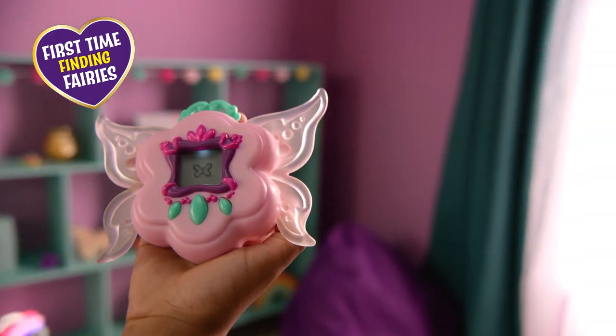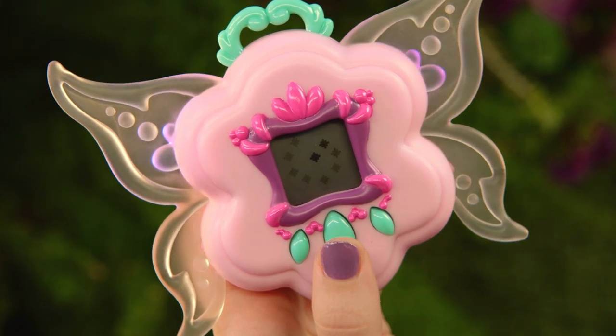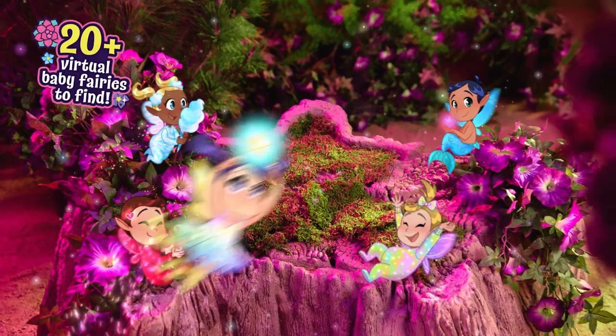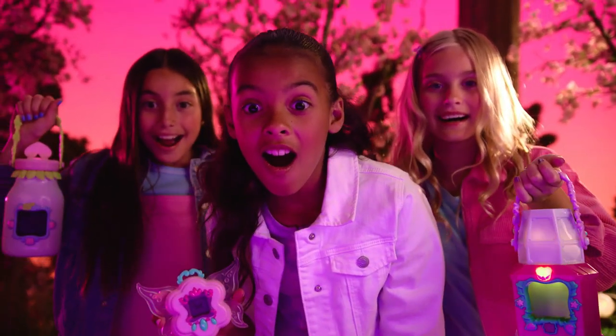Lights and sounds will guide you. An arrow on the screen means a baby fairy has been found. Press the center button to see what baby fairy you found. It's Piper, the ballerina baby fairy. With over 20 baby fairies to collect, it's always a fun surprise to see who you've found.